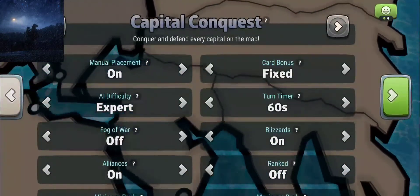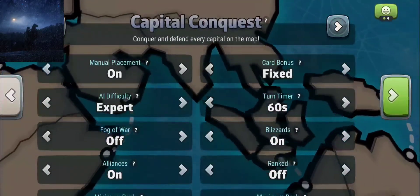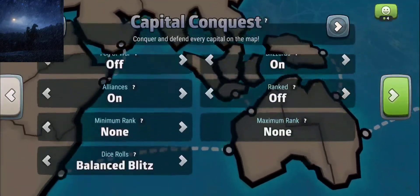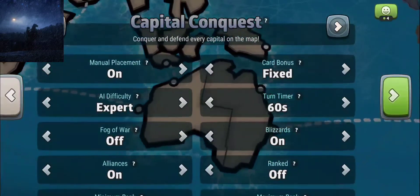60-second turns, because I want to make it quick, and blizzards, because that way we have less territories on the map to conquer, and on top of that it'll be easier for us to get a bonus. We have alliances on because that's just how it is — I always put alliances on when I'm playing pub games, because it helps stop pointless suicides on me.